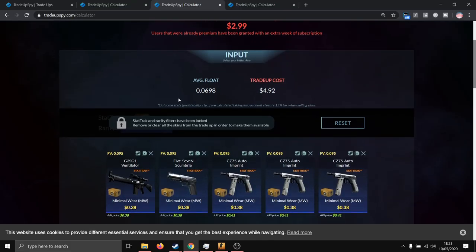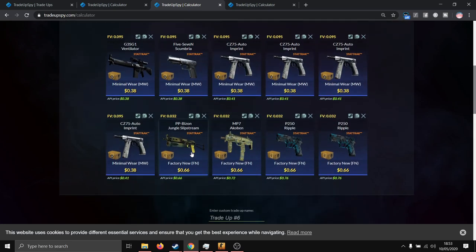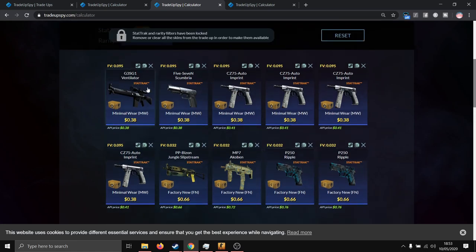The next trade-up is also a stat track mil-spec mix, now using six minimal wear Gamma 2 skins and four factory new Spectrum skins. For the Gamma 2 skins you can use the GSG G1 Ventilator, the 5-7 Scumbria, or the CZ-75 Imprint — around 38 cents each. For the Spectrum skins you can use the Bison Jungle Slipstream, the MP7 Aquaban, or the P250 Ripple — around 33 cents each.